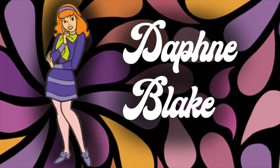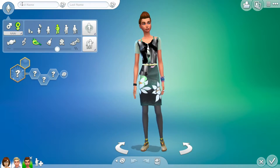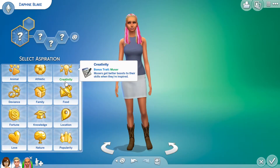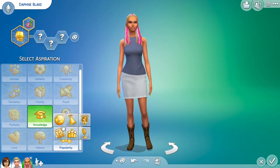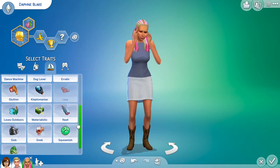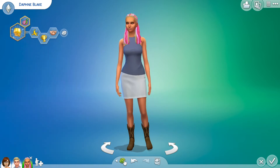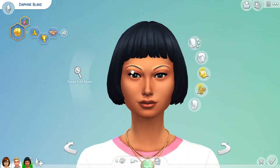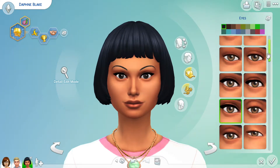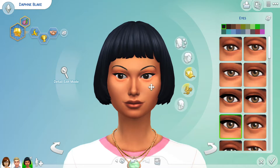And then we're going to move on to Daphne Blake. I know that she has journalism aspirations in some of the seasons of Scooby-Doo. I included her aspiration picking in this one, which I didn't in the others. I made her clumsy because she's the accident-prone one — she's always falling down or getting caught in something. I think it worked out.